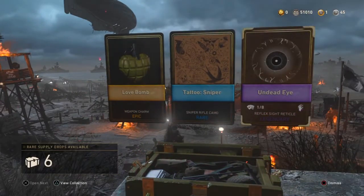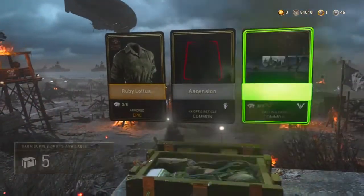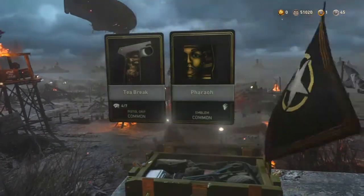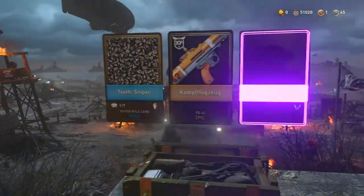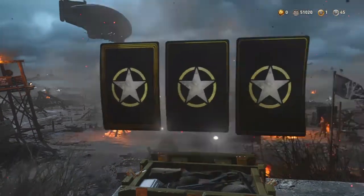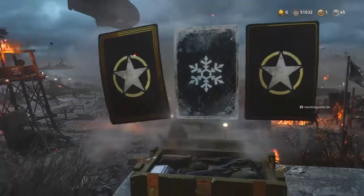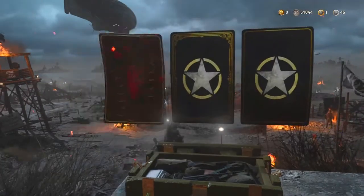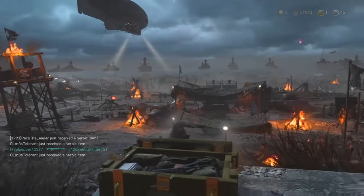I could do collapse in general — I've hit like three back-to-back collapse clips and got like 12 triples just from collapse. This game is just so good for it. I got a Tattoo sniper rifle camo — cool. Five more rare ones to go. Oh, I got the Teeth camo! I'm at 51,000 salvage now and the opening's not over yet. The Reaper emblem looks dope.